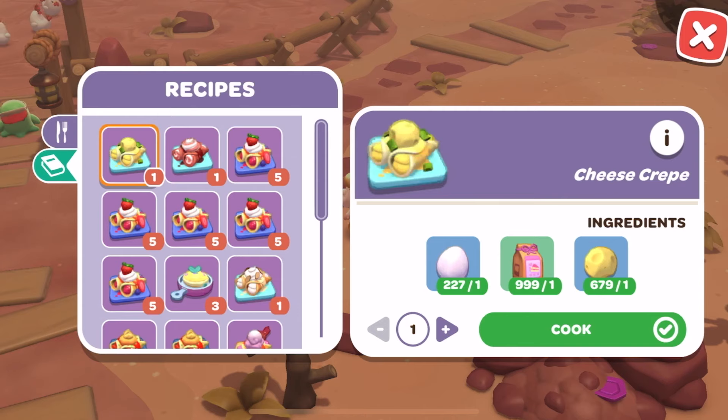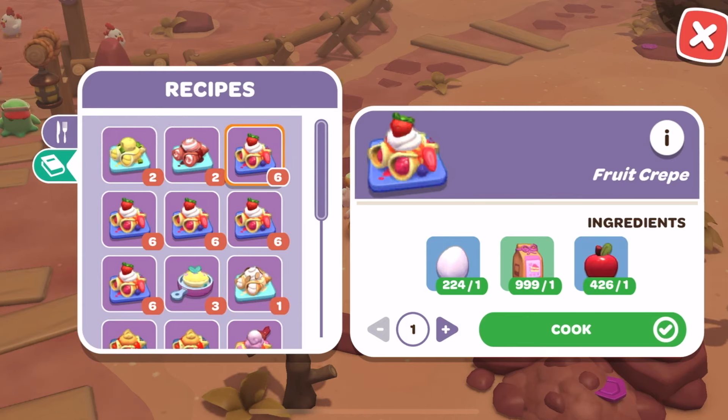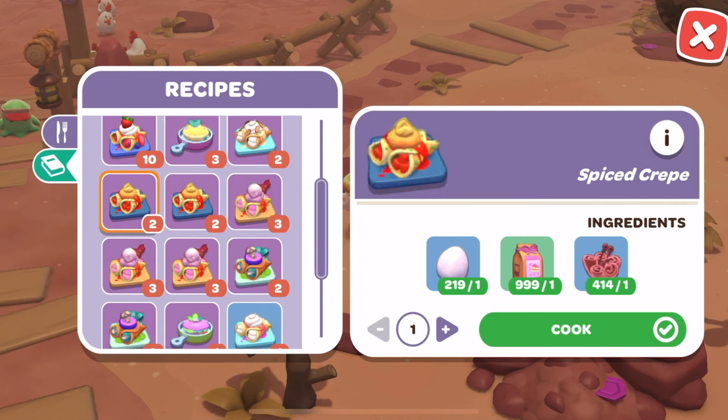Let me read you all the recipes that we can make in this new cooking station. Cheese crepe with egg, flour, and cheese. Chocolate crepe with egg, flour, and chocolate. Fruit crepe with egg, flour, and apple. Fruit crepe with egg, flour, and banana. Fruit crepe with egg, flour, and pineapple. Fruit crepe with egg, flour, and star fruit. Fruit crepe with egg, flour, and strawberry. Nutty crepe with egg, flour, and toasted almonds. Spiced crepe with egg, flour, and cinnabloom.